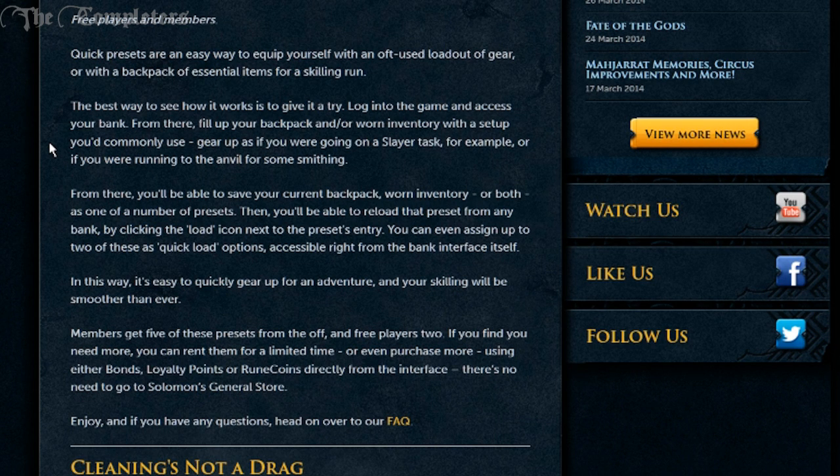If for example you were to set out your inventory with something you commonly use — let's say you personally really like to do slay tasks and you like to go bossing more often than anything else — well you could set it up so in your inventory you could have something along the lines of an overload, renewal, triple super pray, and then the rest is just rocktail soups. And you could save that inventory exactly as it looks as a preset in your bank.